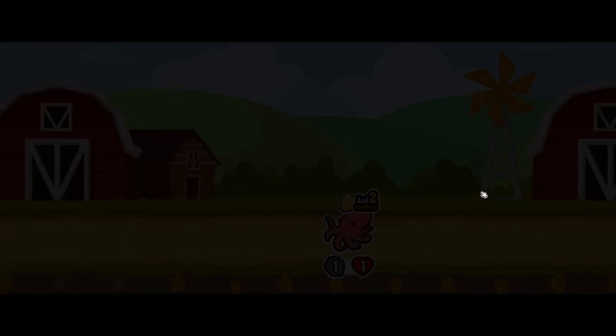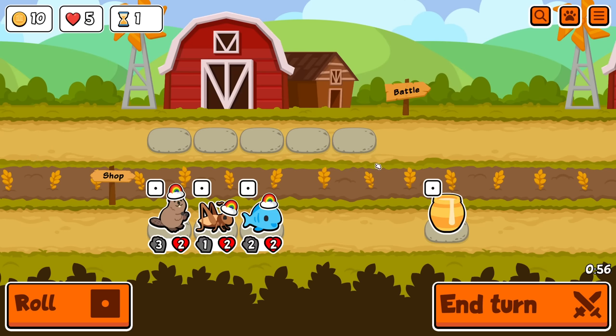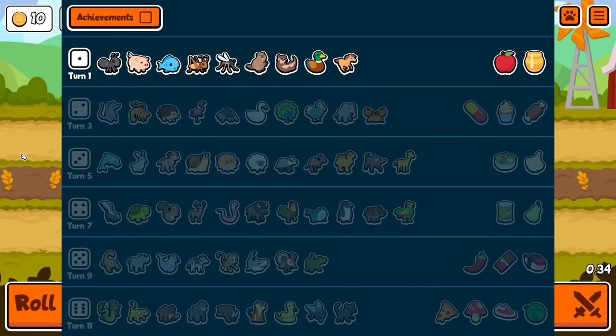Alright everybody, welcome. That last lobby was very short for me, so we're doing another quick one. This time it's going to be a little bit complicated, but everything to the right of your pets has to be a higher tier, and you can't have any duplicates. The idea here is that it's just going to be tier 1, tier 2, 3, 4, 5 — but if you want, you can skip tiers or just go for even higher stuff. As long as everything to the right of it is a higher tier, that's all that matters. So it basically just means you can only have one tier 1, and so forth. Going for an early combo actually isn't a bad thing.